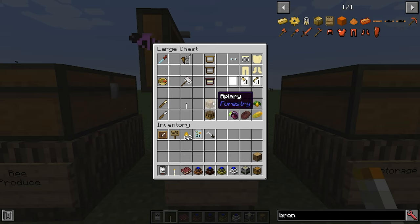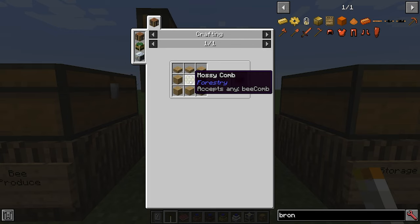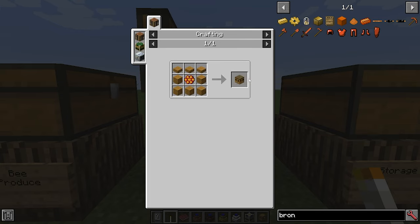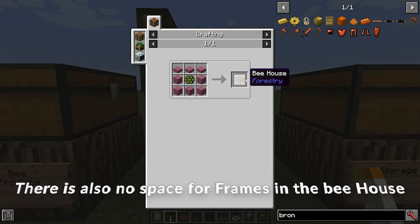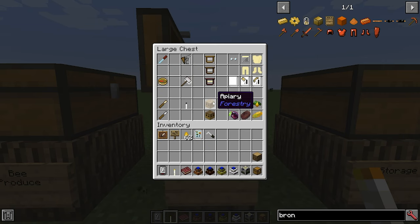Once you've got your bees, you're going to want somewhere to house them, so we have an apiary and a bee house. The bee house is made with any type of comb, five planks and three slabs on top. The difference between the apiary and the bee house is that in a bee house your bees will produce combs, however there is no chance of mutating them. If you want to keep a certain bee and don't want it to crossbreed, a bee house is best. The apiary, however, will allow bees to both produce and breed.